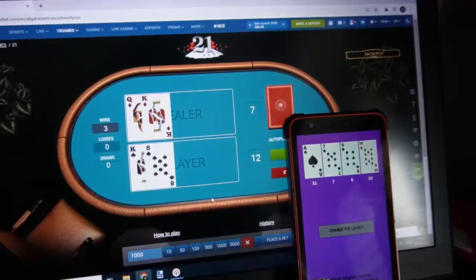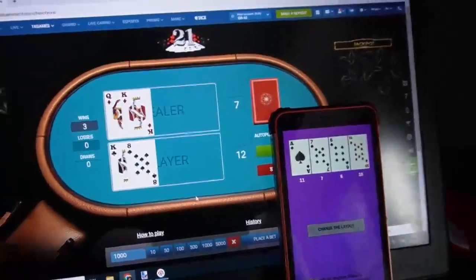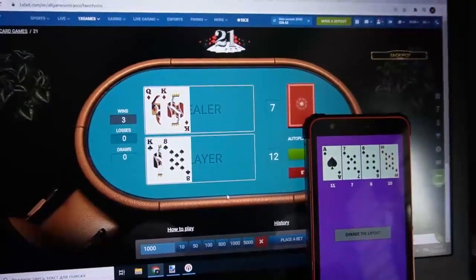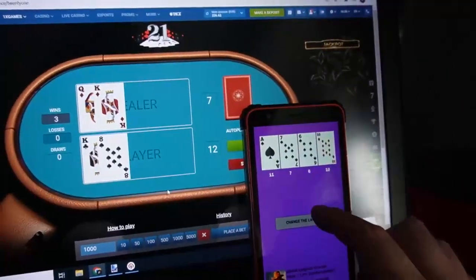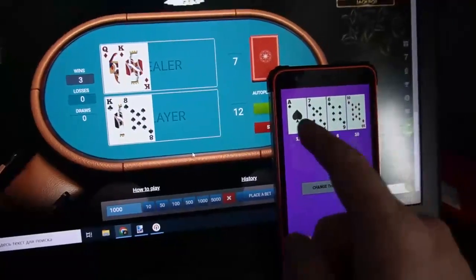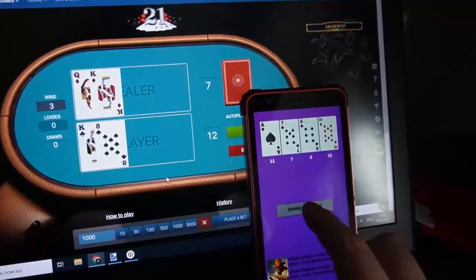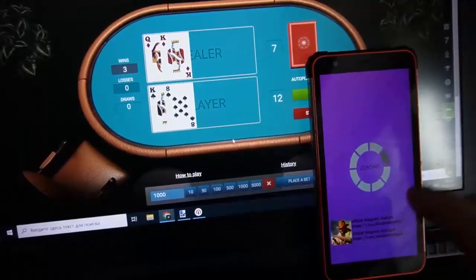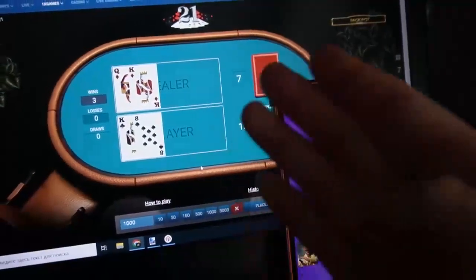Now I demonstrate how the option works — I can change the next card. You can see this big card: I change it, and you can see now this software hacks the game and changes my next card.